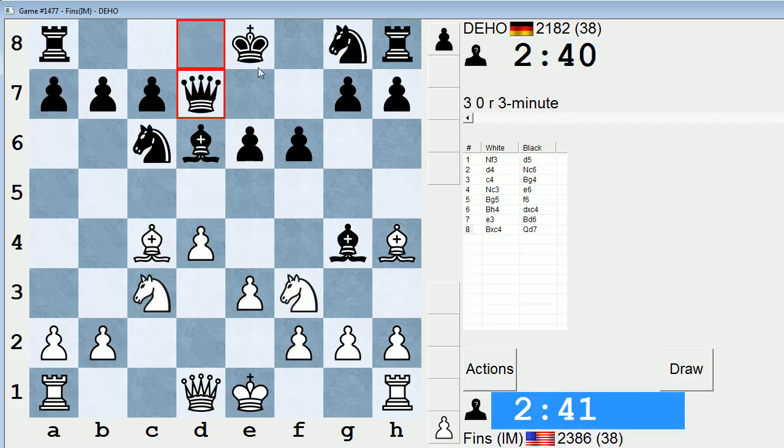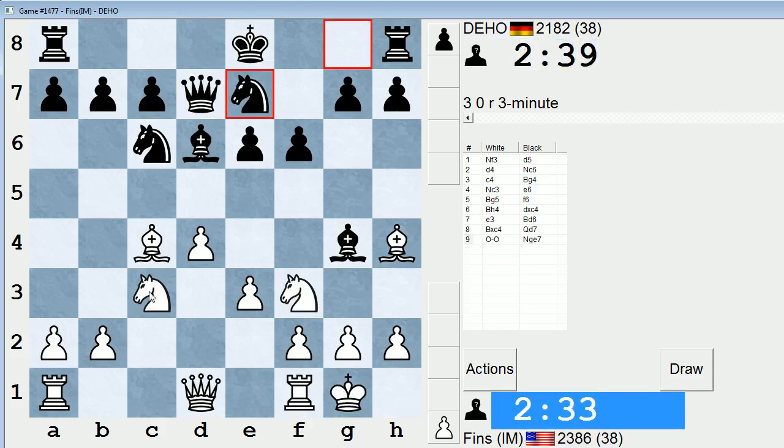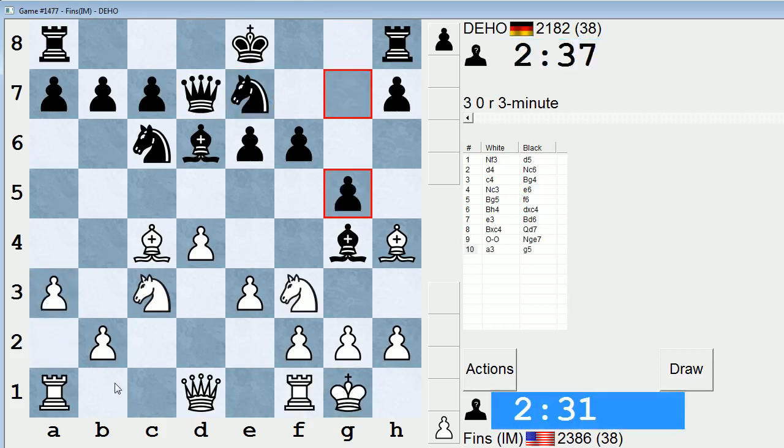Qd7. Okay, so he might be trying to castle queenside. Let's just castle ourselves. Maybe a3 is a good move. I'm just waiting to see which side he commits his king to.